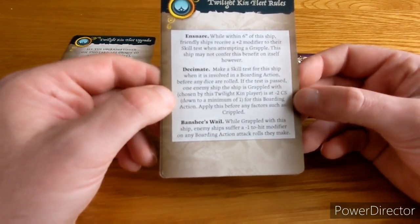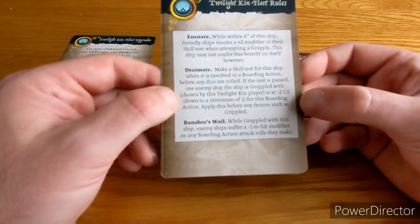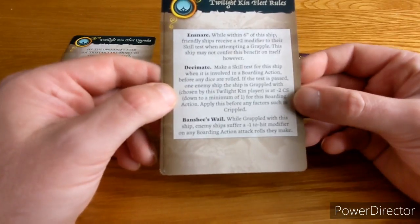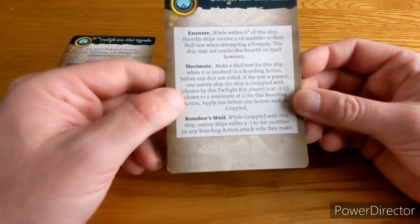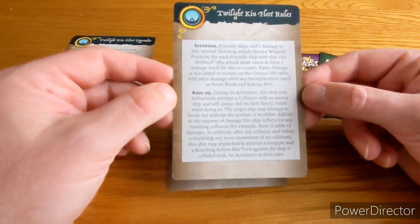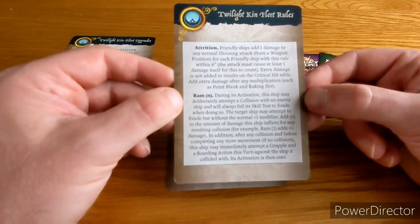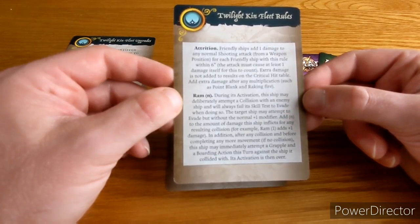Decimate — make a skill test for the ship when it is involved in a boarding action before any dice are rolled. If the test is passed, one enemy ship the ship is grappled with, chosen by the controlling player, is at minus two crew strength to a minimum of one for this boarding action — applied before any factors such as crippled. Banshee's Wail — when grappled with this ship, enemy ships suffer a minus one to hit modifier on any boarding attack rolls they make. Attrition — friendly ships add one damage to any normal shooting attack from a weapon position for each friendly ship with this rule within six inches, provided the attack causes at least one damage. This extra damage is not added to results on the critical hit table; it's added after any multiplication such as point blank and raking fire.